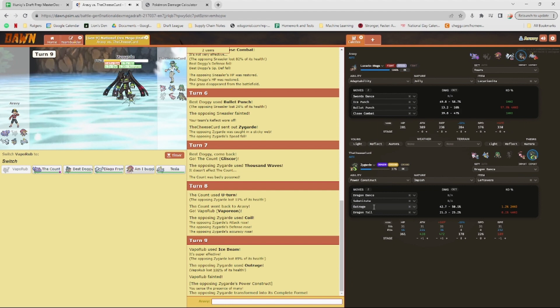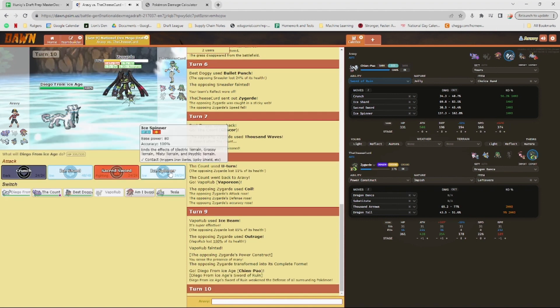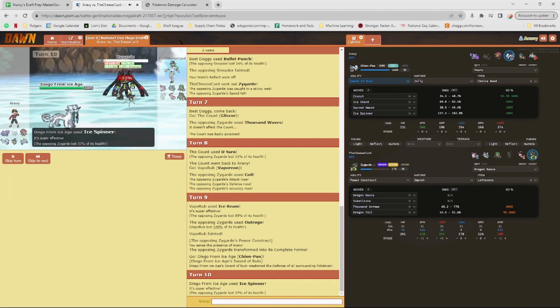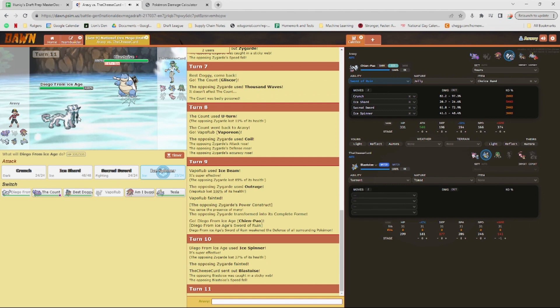Vaporeon was so good against Blastoise but it's gone now. I'm predicting Aura Sphere or Rapid Spin from Blastoise — Shell Smash comes out! That's a tad scary. A combination of Bullet Punch from Lucario and Ice Shard might be able to take care of it. Aura Sphere still does 86.4 to 101%. I'm going to go for Ice Shard — hopefully this does enough chip damage.